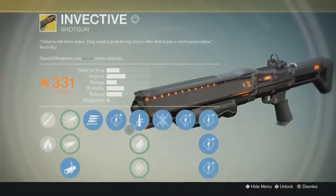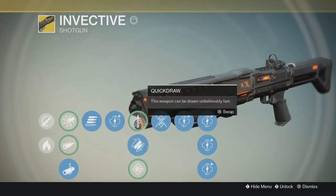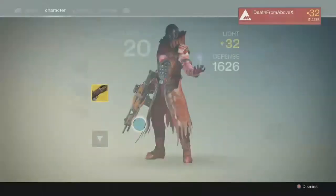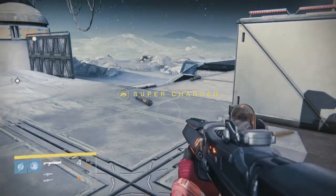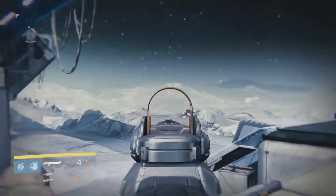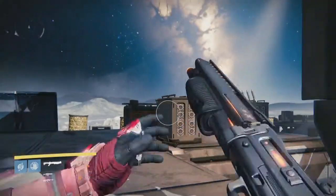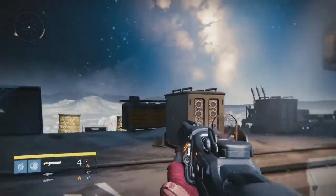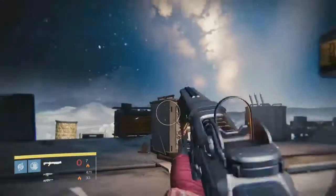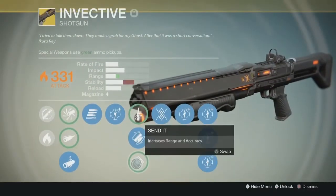I'll take a look at the next perk and show you what the slow draw looks like. Here's the slow draw — it just doesn't pop up like it used to. The other perk is Fitted Stock, which increases stability a lot. You see you don't have to drop your aim too much — so it's not too bad.